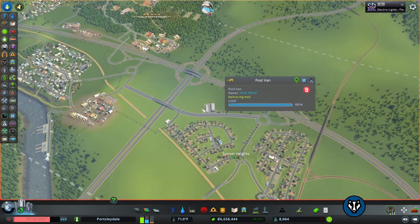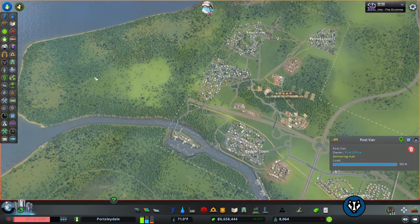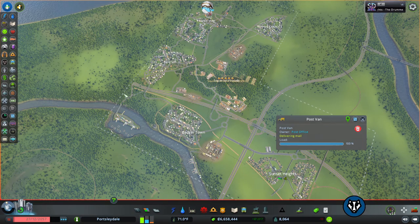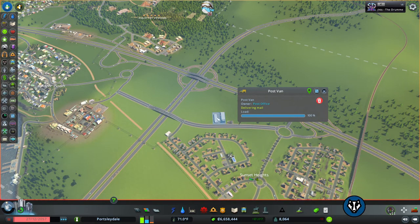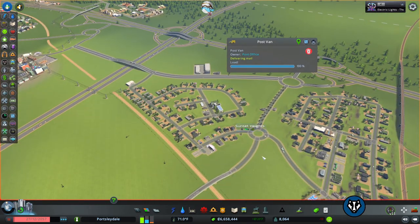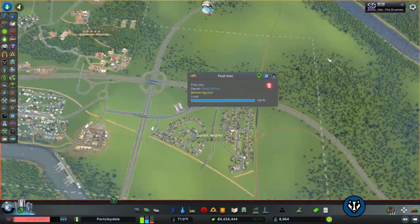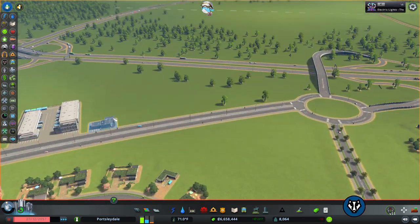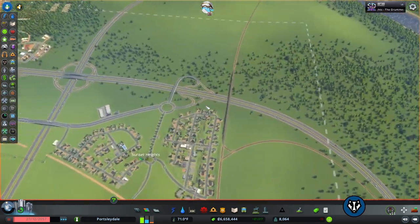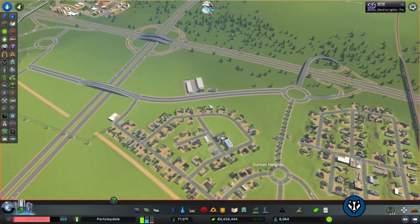You obviously don't want that in a built-up area because we're going to have a big densely populated area around here, so we wouldn't want lorries coming in and out separating all the post from within the heart of the city. We have them on the outskirts so lorries can roll in, get their post sorted, and then external post comes in via the motorway system, gets sorted, and goes off to the internal little post offices.